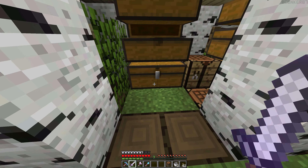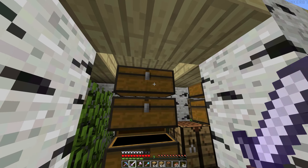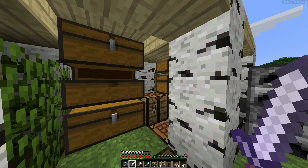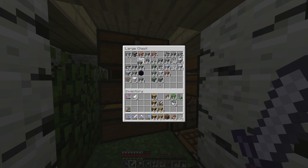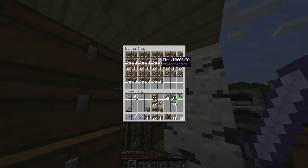Now we have an absolute ton of this dark oak wood, but I think I'm going to use the normal oak wood for this, combined with some fences and just a normal wood colour. I might as well actually have a few hedges to go with it. Maybe some cobblestone as well.